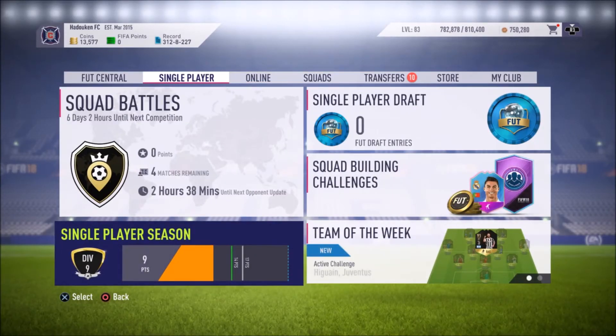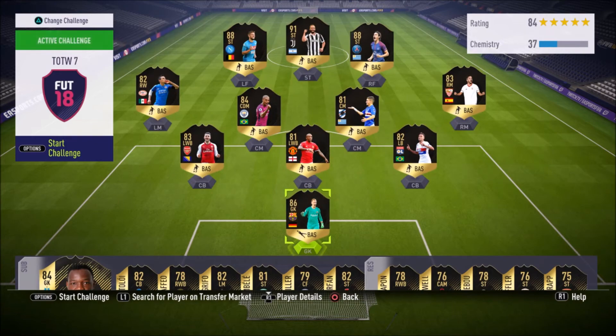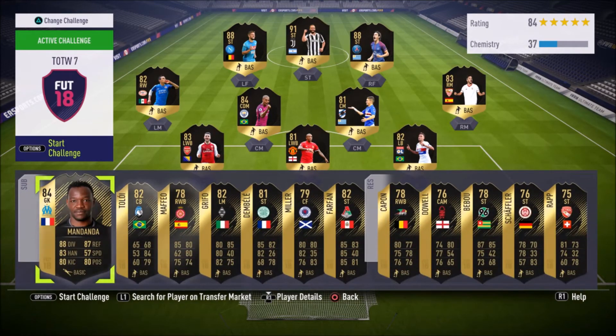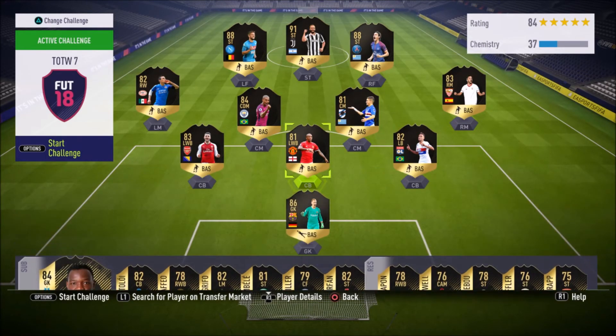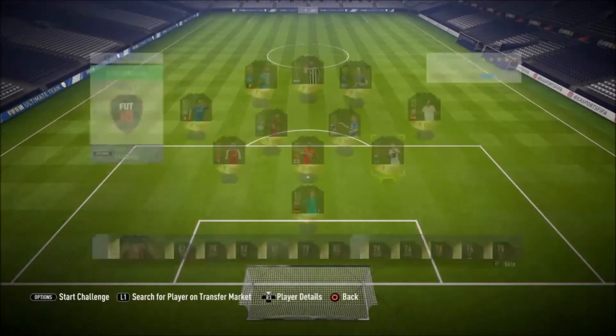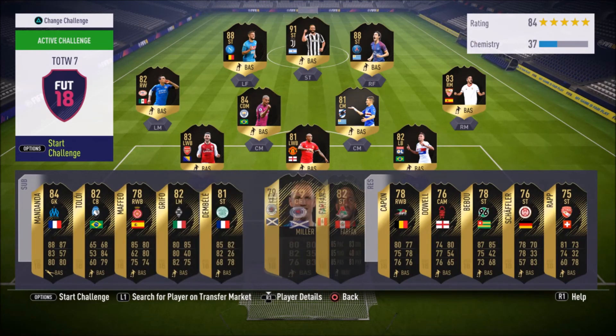This is a chance to do the same thing with Moussa Dembele. I definitely recommend picking up five or six of him because this card is going to rise in price. I've already got two and I'm going to buy at least seven or eight over the coming weeks. Definitely pick him up. To summarize: make sure you pick up Moussa Dembele, Mandanda, and Ashley Young. You might also want to invest in Marchelle, Sarabia, and Capone and Shaffler as my bigger picks as well.